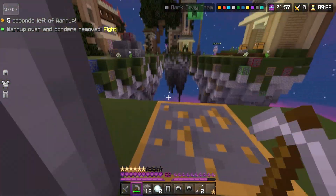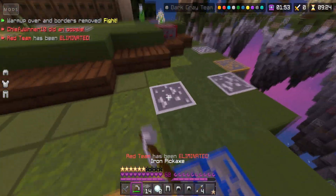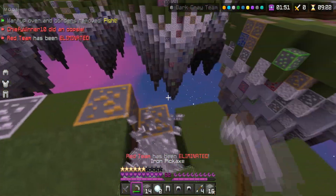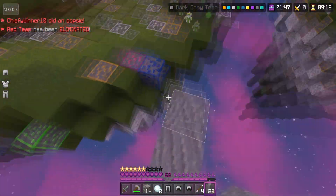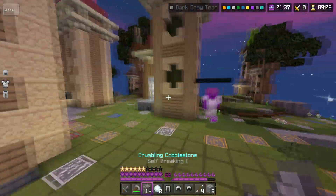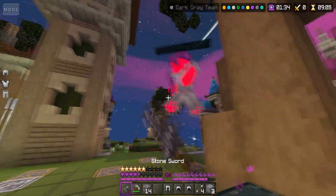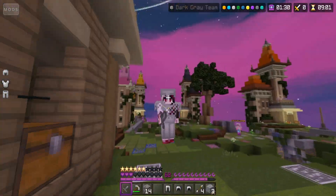I'm having the worst of it — no blocks, running into hackers, game is crashing. How do you expect me to bridge under these circumstances? Do you want me to start flying? Do you want me to activate the cheats from this client? They don't work, by the way. This is bad — oh, I'm getting comboed, just run!